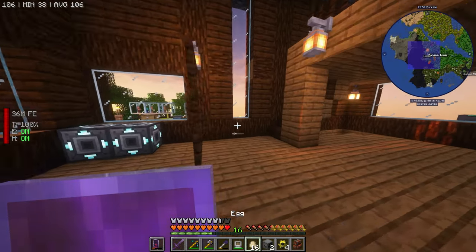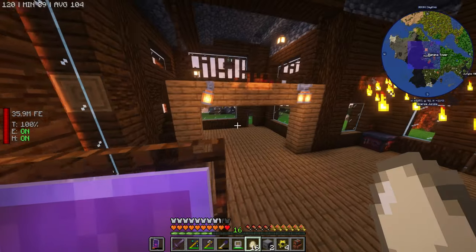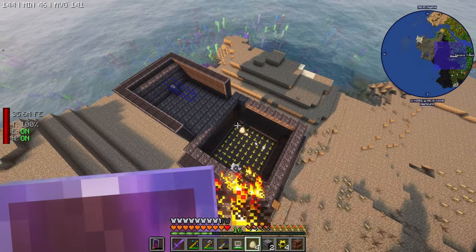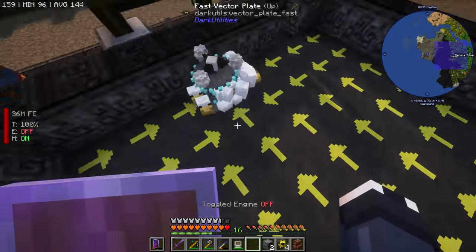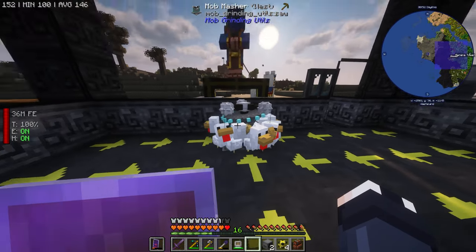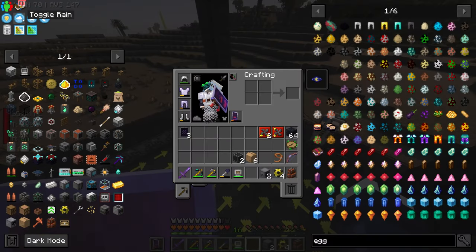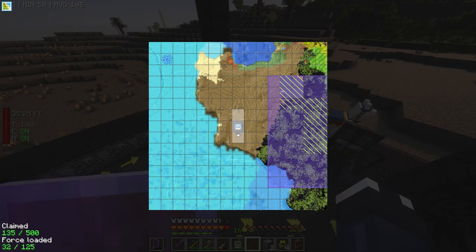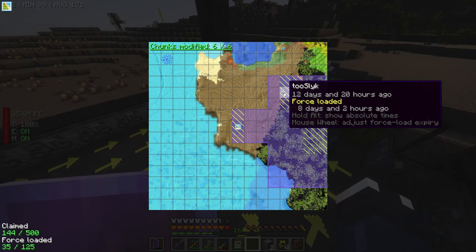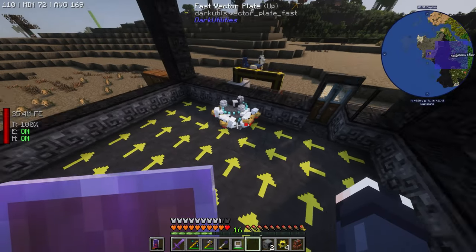We have a ton of eggs, so let's throw them all into the mob farm spawn area. We now have quite a few chickens. We'll wait for them to grow up and then come over with our looting sword. I hope they don't despawn — let's use the chunk claim manager to claim this whole area and force-load it so they don't despawn.